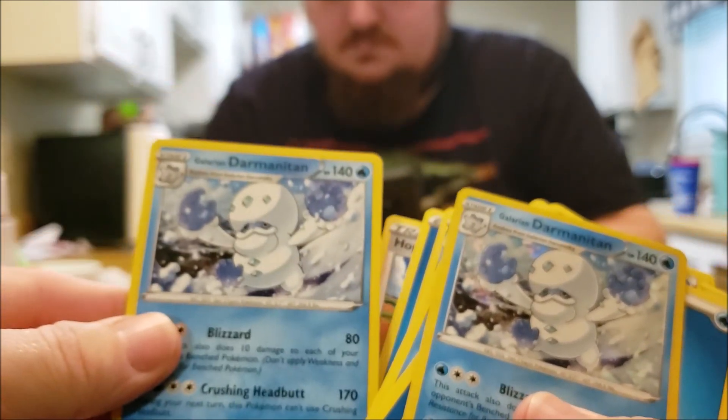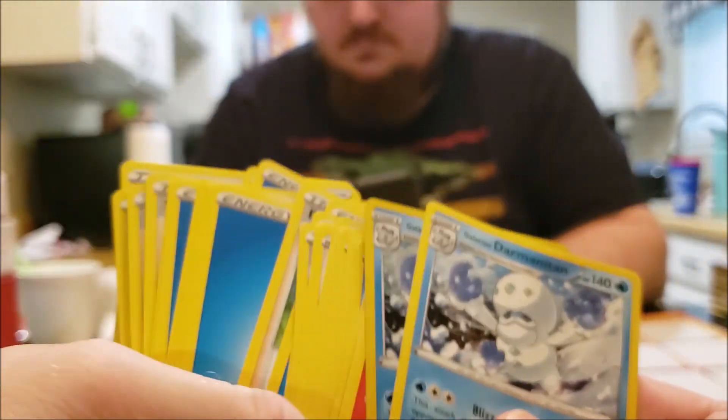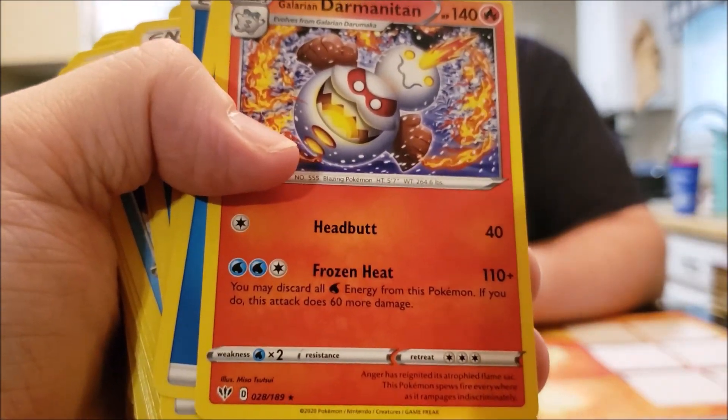Then a Galarian Darmanitan. It's pretty cool that you get two of the water ones and then you get the fire one — I think that's awesome that they have in this deck. It's also very interesting that the fire type takes water energy; I like that cool little twist — it's just a different type to work with.